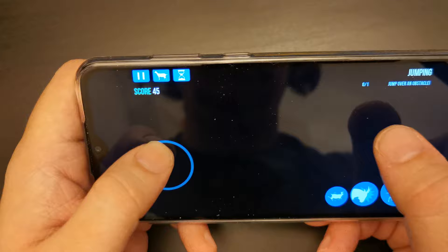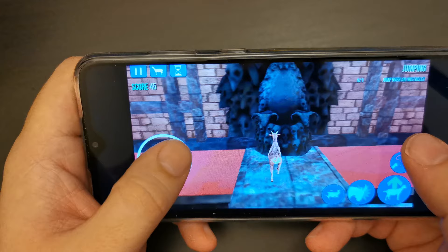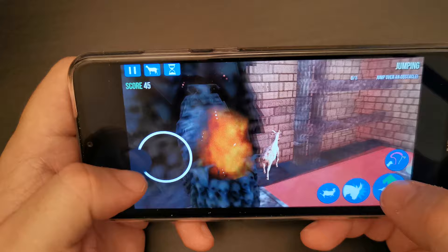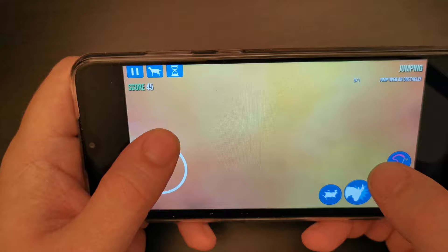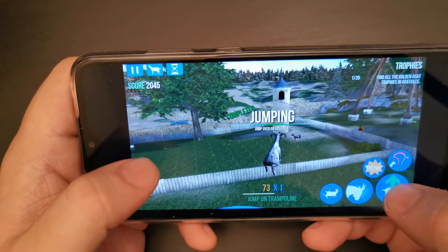I've made it to the Goat Castle. The idea is that you, as a goat, are simulating a reality, and as goats always do, they jump on trampolines and reach amazing heights.